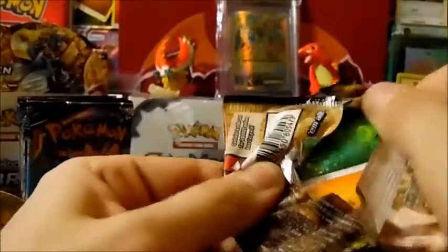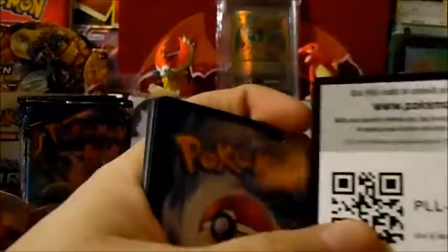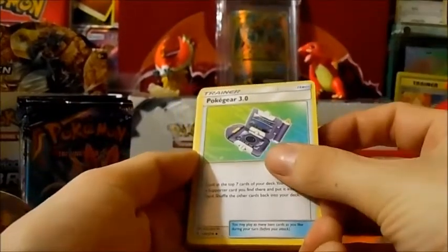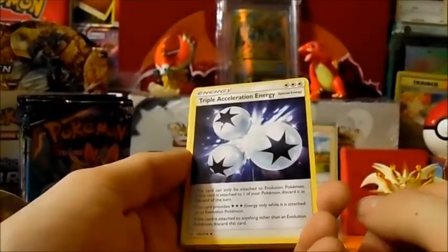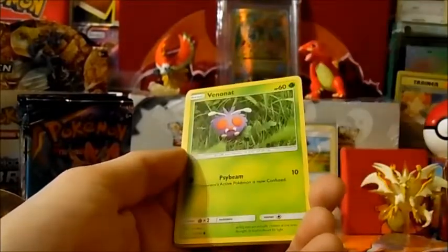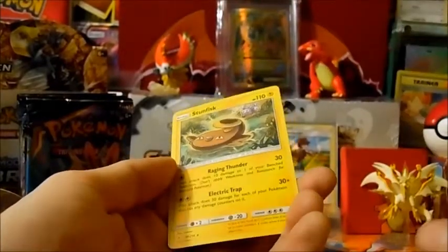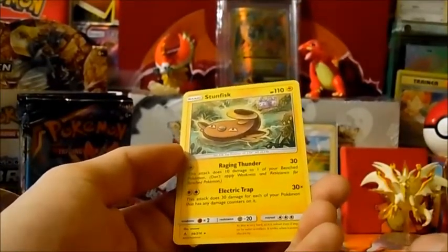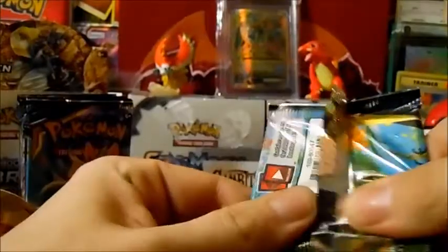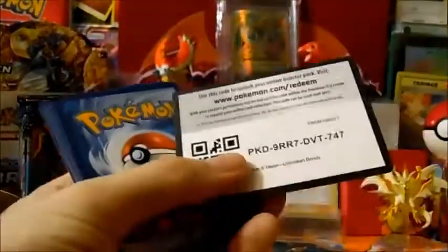We're gonna sleeve that up and put it back there. Red's Challenge — or Green's Exploration, whatever. Code for you guys. Darkness Energy, Poke Gear 3.0, Triple Acceleration Energy — that's pretty cool — Tentacruel, Wooper, Cottonee, Venonat, Meowth, Geodude, Aron reverse, and a Stunfisk rare. Stunfisk is a rare. Alright, I'll play with that I guess.